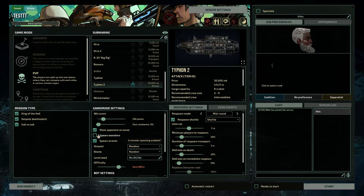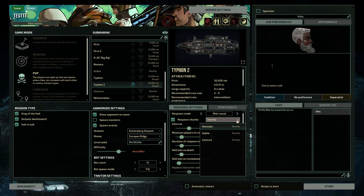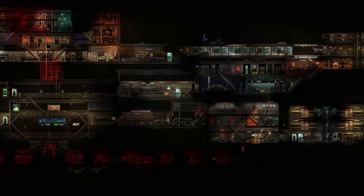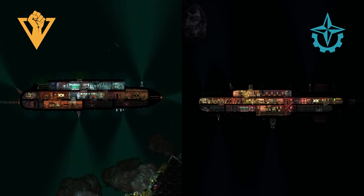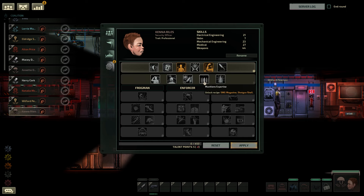Customize your PvP round to suit your tastes. Adjust wind conditions, monster spawns and more, then choose where you want to do battle. Select any submarine you wish for your team as you head onto the Breach. Use your Perk Points to acquire submarine upgrades, talents and supplies.